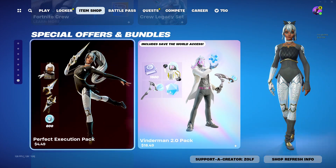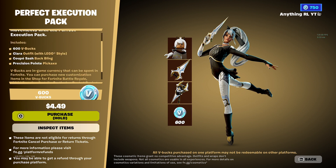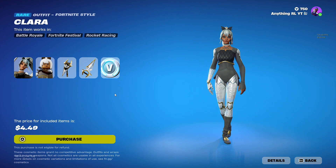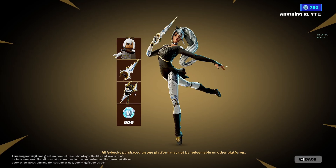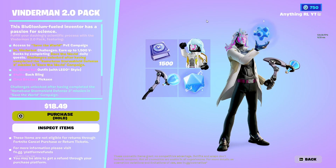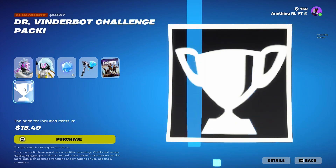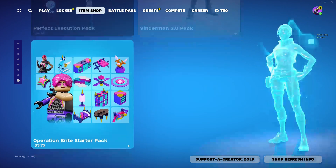We also got the other pack — the starter pack they release each season. It has 600 V-Bucks, a back bling, pickaxe, and all that stuff — like a full set for about $5. Definitely pick that up, guys. But I would definitely not pick up this other one other than for the 1,500 V-Bucks, because the skin is terrible, the pickaxe is pretty mid, and the back bling is also pretty bad. You still have to Save the World if you want that — it's worth it only if you're doing it for the V-Bucks.